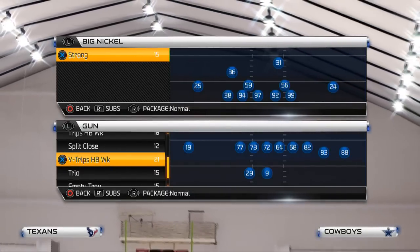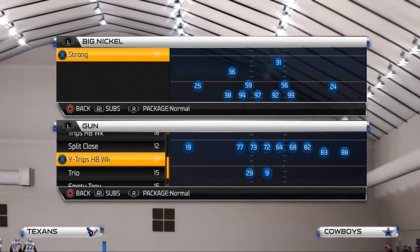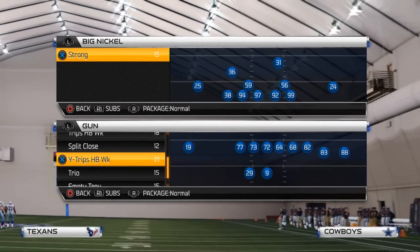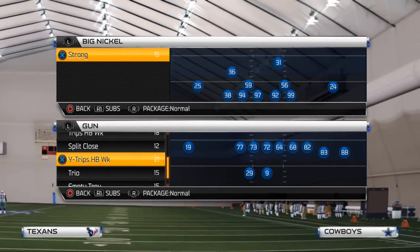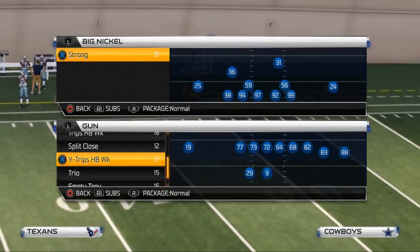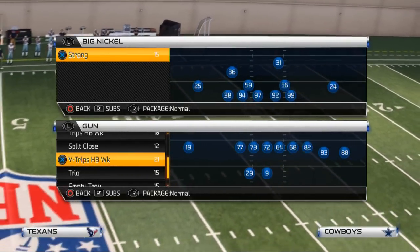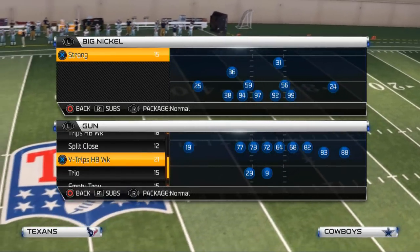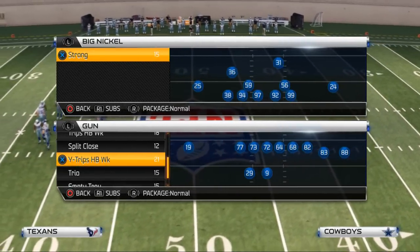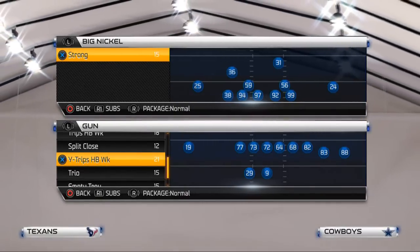Welcome to the channel, NFL 25 Gamers. Today we're going to be taking a look at a pressure blitz that you can use. It's pretty effective especially for 3rd and 4th down — a very good blitz to use against the pass. Obviously it's going to be a little vulnerable to outside runs, but once we get into the blitz we'll talk about some vulnerabilities. Overall, you want to use this play when you can almost guarantee your opponent is in a passing situation.